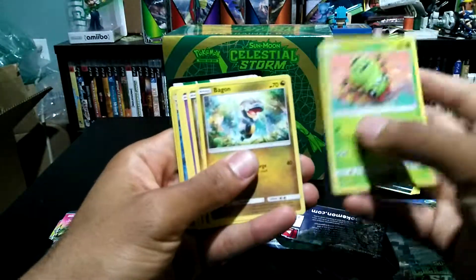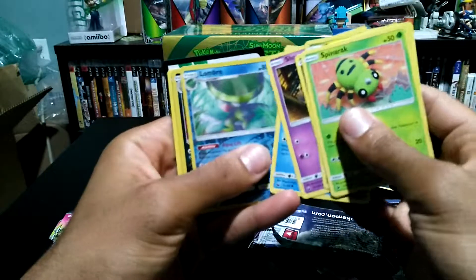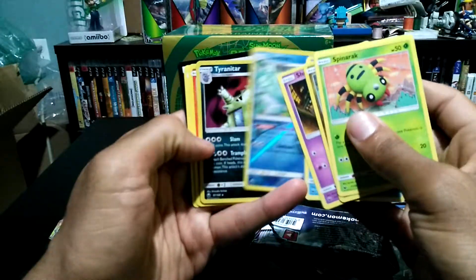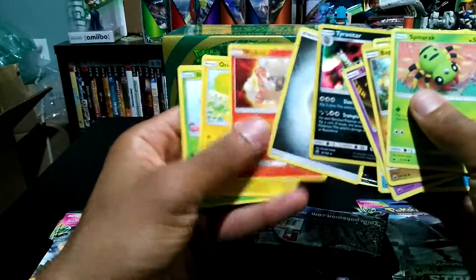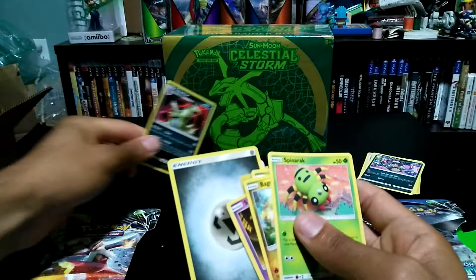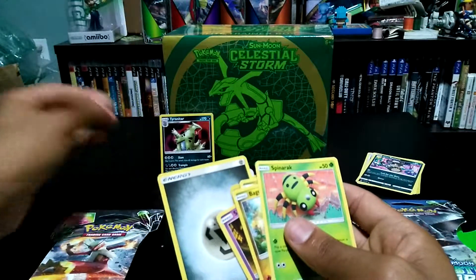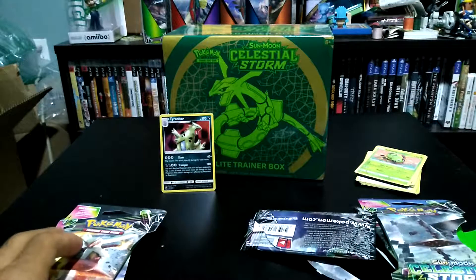Second pack — we have a Spinner Rack, we've got a Bagon, looks like we have a White Kyogre, another Bagon, Shuppet. We got a Lombre reverse and it's a Tyranitar hollow. I think this is actually my second Tyranitar hollow — I might have actually gotten a reverse hollow too. I forgot to grab sleeves but they're right next to me.